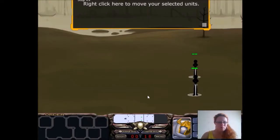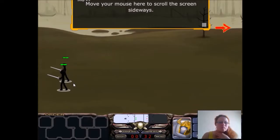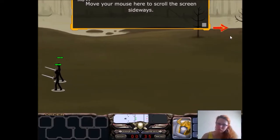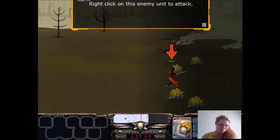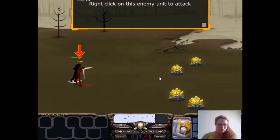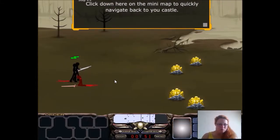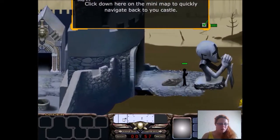Good job! Right click here to move your selected units. Move your mouse here to scroll the screen sideways. Right click on this enemy unit to attack. Attack! Attack the red shadow! You die, you evil minion! Very good. Click down here on the minimap to quickly navigate back to your castle.